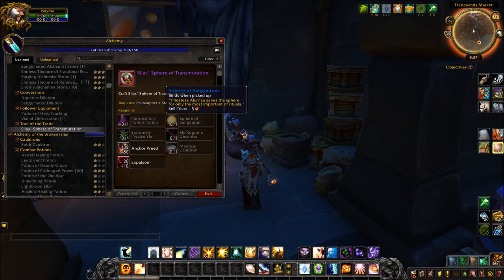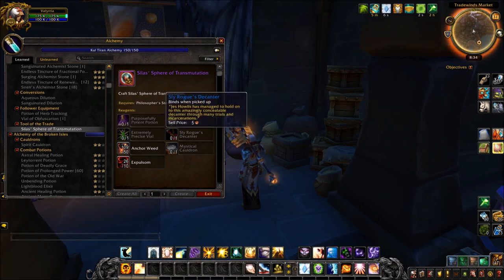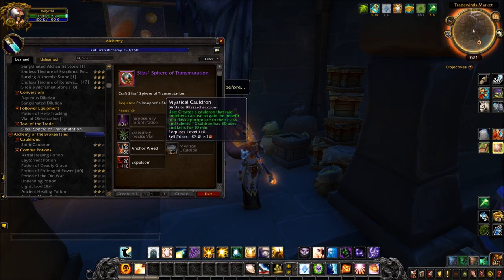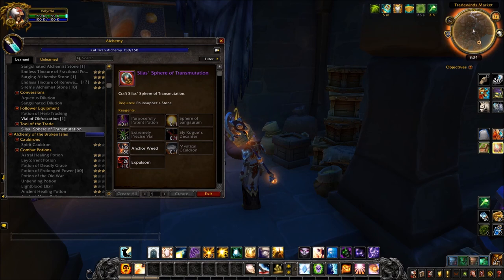You're going to need level 120, you're going to need to have maxed your alchemy in this expansion, and then you're going to want to head to your city and do a load of quests to obtain the recipe for the Sphere of Transmutation.